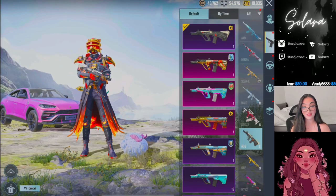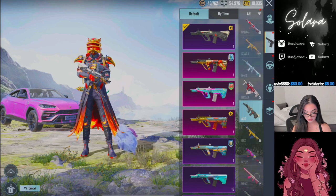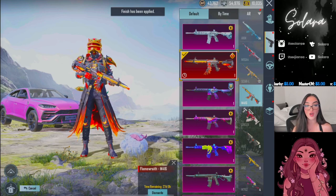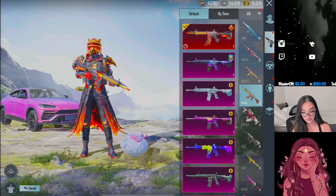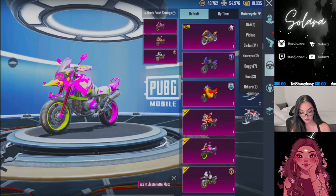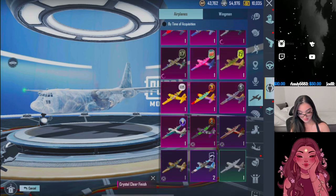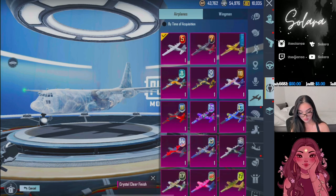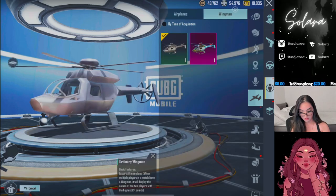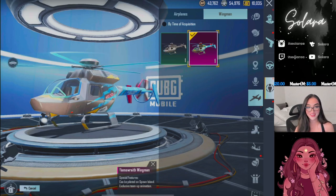We did not get the M4 for now — I'll probably get that later on. But we did get a bunch of temporary M4 skins and that's sick. We did not get a motorcycle, but we got the Wingman. Here we go — Wingman. Wow, that's so cool that they added that. We got the wingman skin and the permanent parachute.